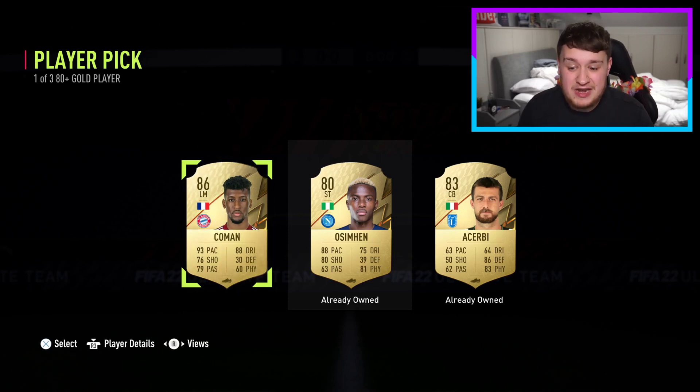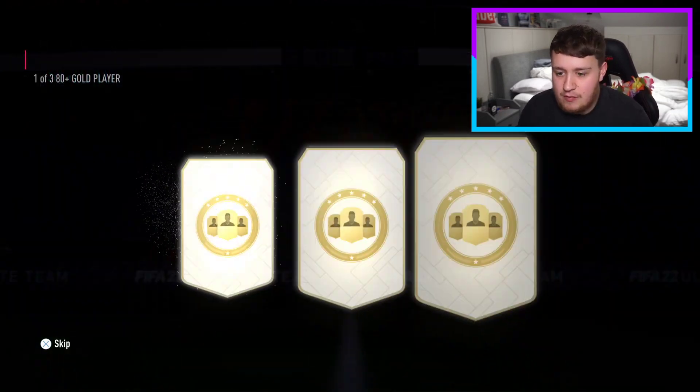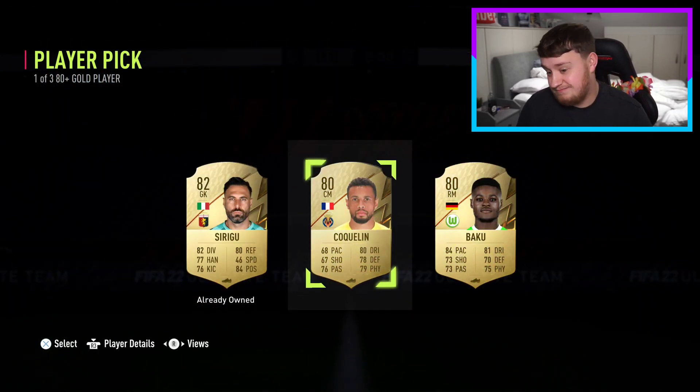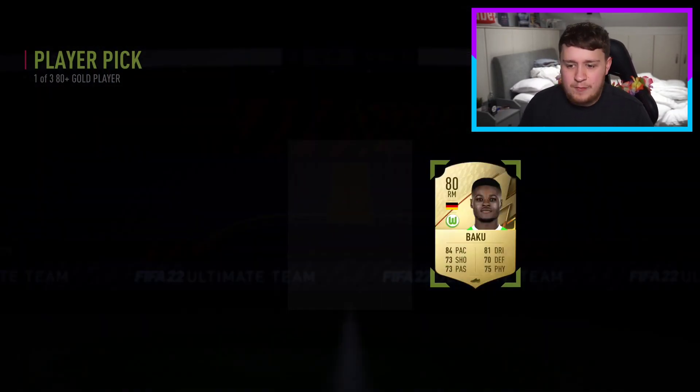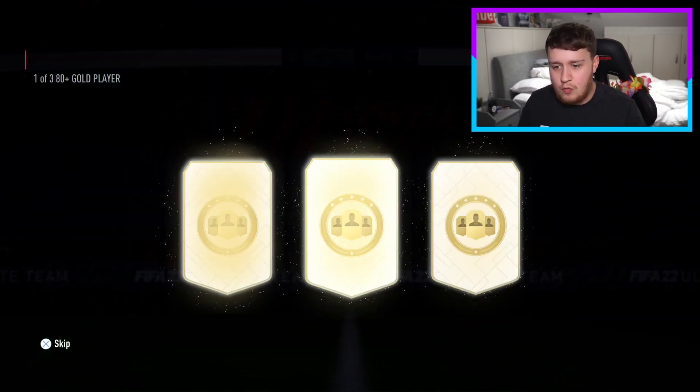First one, starting with a walkout. You know what? I'll take that. We start with a walkout. I can't complain. There we go, I've got a walkout, so job done. Let's get more players so I can do more of these SBCs if they're not a good player. So one walkout so far.